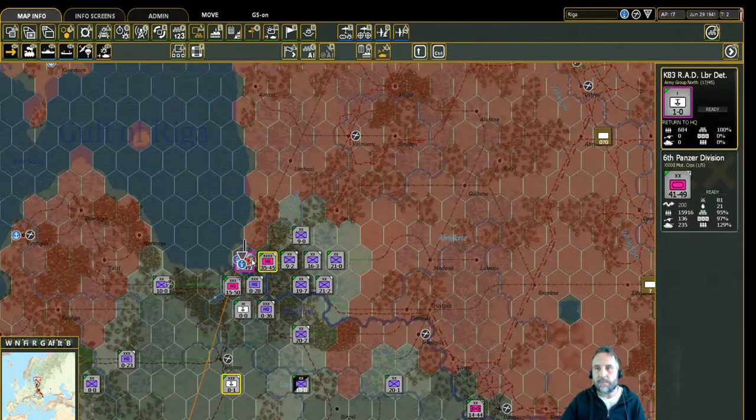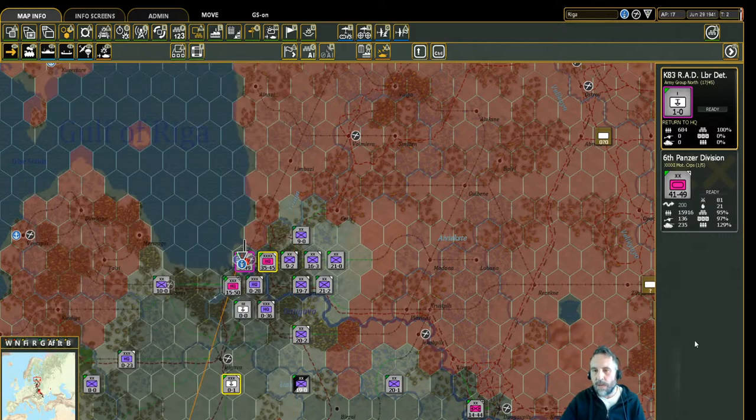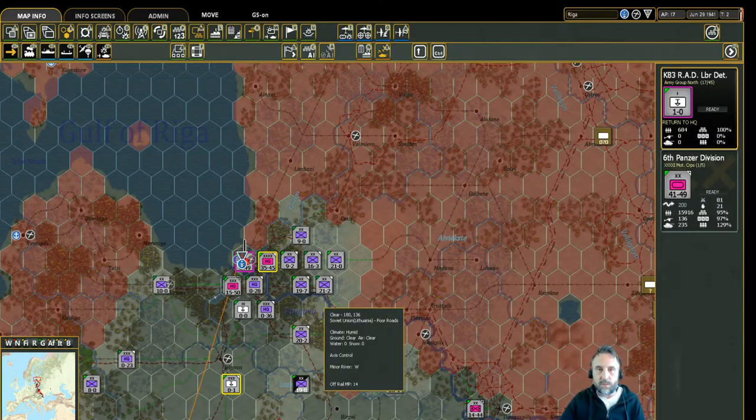The way you find out depot capacity is you get on the logistics map mode and hover over it — it will tell you all your logistics information. I sort of wish — and maybe I'll put in a word to the developers — that if you click on the depot symbol or click on Riga, it would give you all the information about the depot there. It does allow you to disband it or reset its priority. Maybe right underneath here, if it told you all the depot information, that would be a little easier.